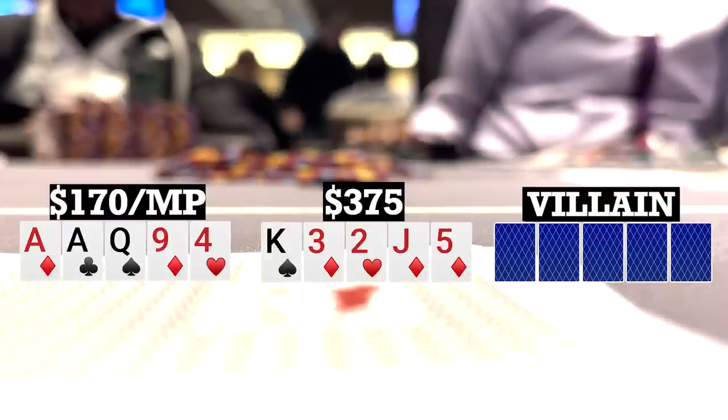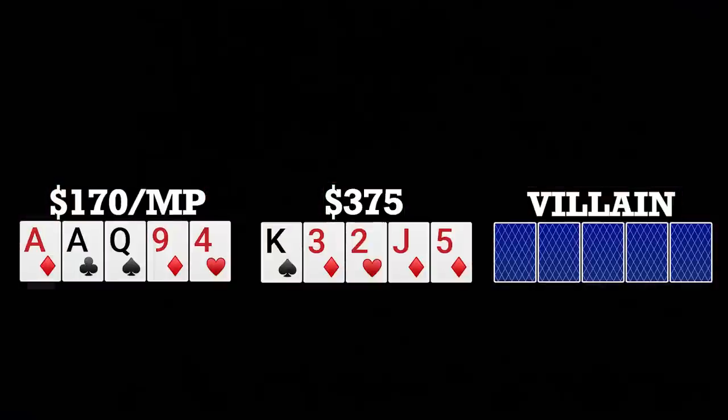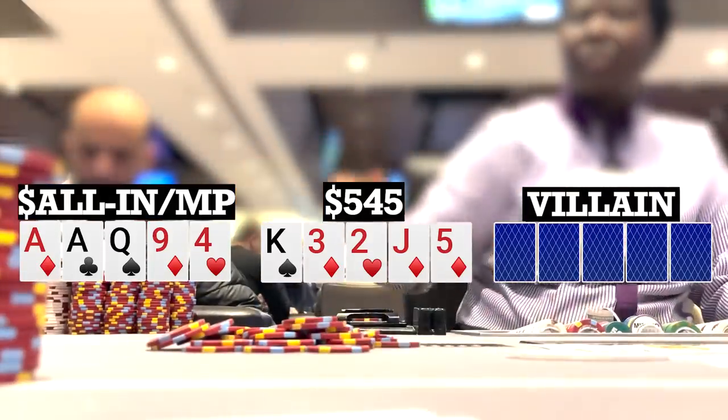The river gives us the nuts with the five of diamonds. The early position player checks. Only one move for me to make being so short stacked — I put it all in the middle. The late position player thinks a bit but folds, and the early position player folds as well, so unfortunately don't get any additional action, but happy to take down a decent pot here in the early going.